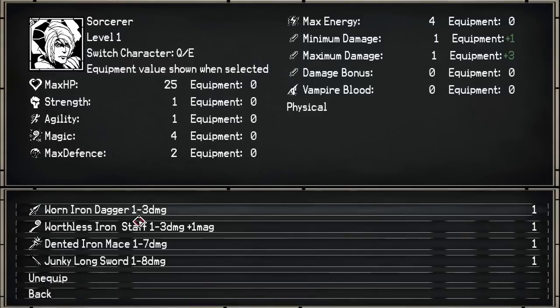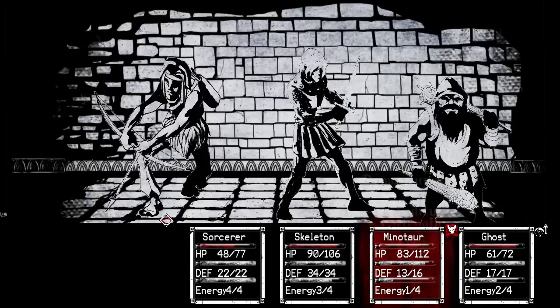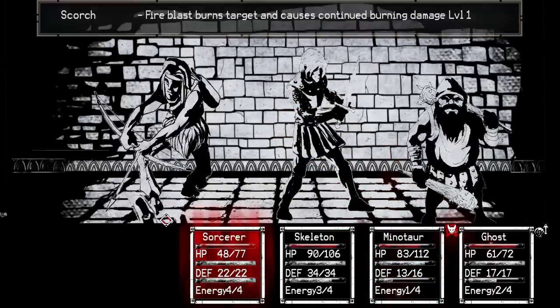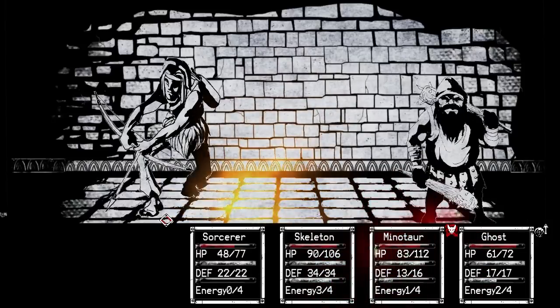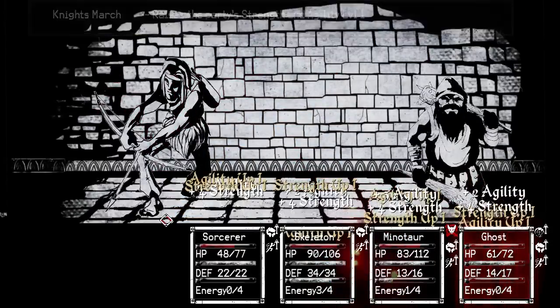Character development is similar to a Dungeons and Dragons type growth system, and team composition is based on who you choose among a pool of pre-built minion archetypes. Combat is facilitated through a turn-based system that's similar to old JRPGs, where you navigate through menus and choose commands based on the challenge at hand. At the very least, the core mechanics of Paper Sorcerer are tight and well thought out.